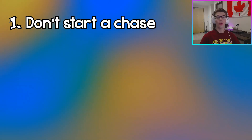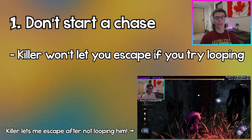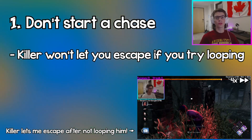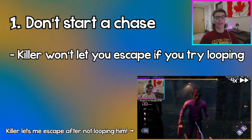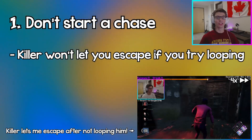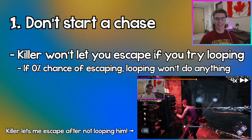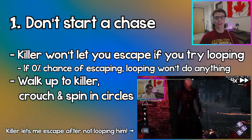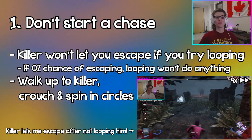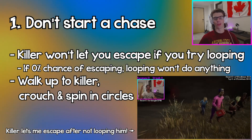The first tip is don't start a chase if you get found by the killer. The easiest way of making sure the killer never lets you escape is to start a chase with them. So if there's absolutely zero chance that you're going to escape and the killer sees you — for example, if the killer closes the hatch and you're at an exit gate you haven't even started to open — don't start a chase because it's hopeless. Instead, walk up to the killer or crouch in place and start spinning in circles. Just be super exposed and defenseless, and maybe the killer will let you open the exit gate or lead you to the hatch.